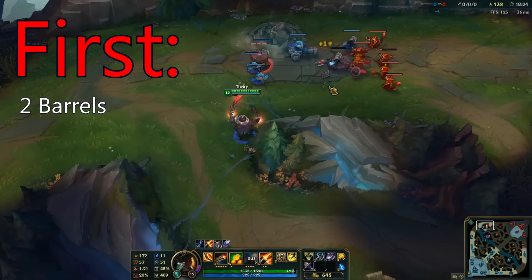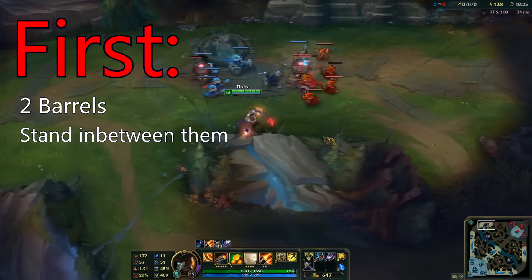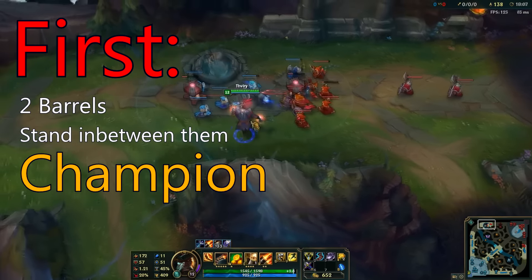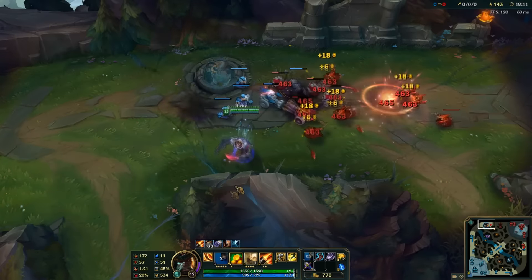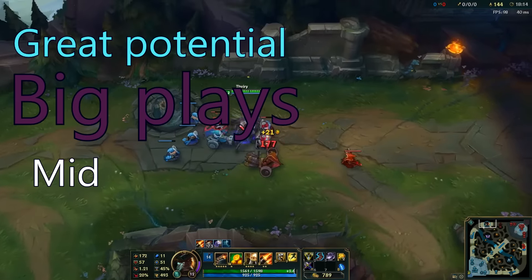First you want to lay down two barrels with max distance in between them. Next, stand in between the two barrels and wait for an enemy champion. When an enemy champion comes into range of your potential third barrel, shoot the first one and as soon as you do, lay down the third barrel on top of them. This has great potential to make big plays in the mid and late game.